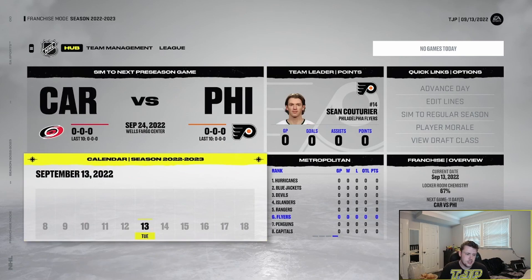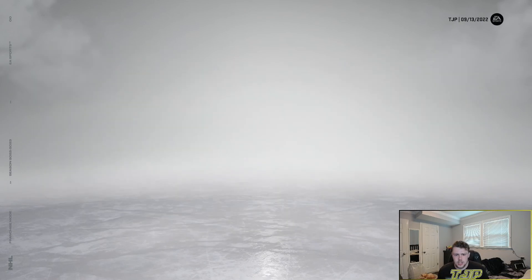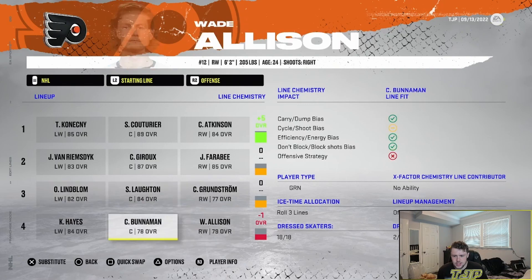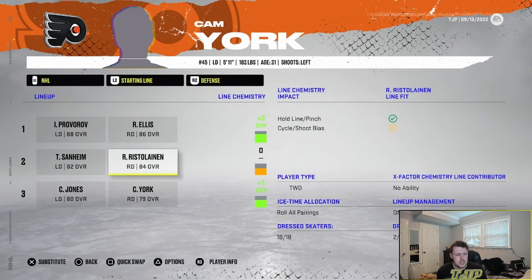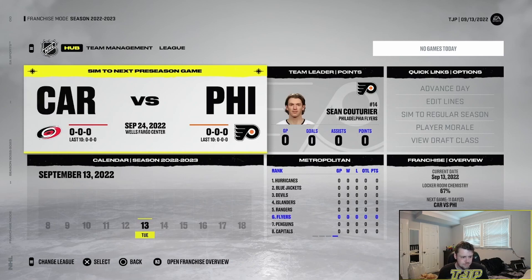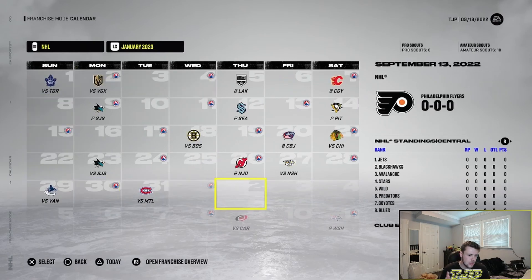We're going to simulate — I can't make any trades since I don't have any cap space. Let me check the lines first. I'm a little worried about this. Our number one line is pretty sick though. The defense and defensive line is really good too. I think the defense will be okay. I'm just going to hope for the best — hopefully stay healthy too. Injuries are a pain as well. I want to say we're going to be ranked between three and five — I can work with that.